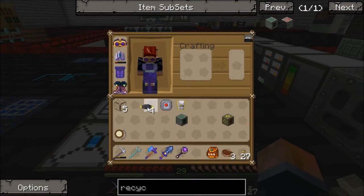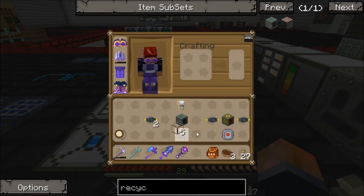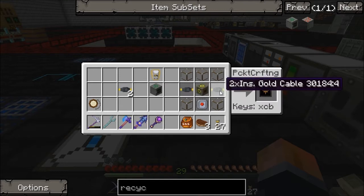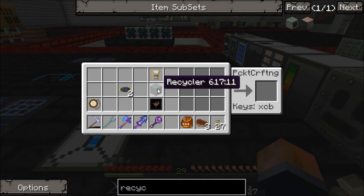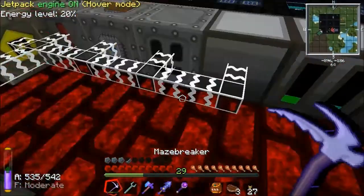To turn that into a transformer upgrade, I believe it's like that — yep, there you go. Circuit, two more gold insulated wires, some glass — gets you a transformer upgrade. So I'm not at medium voltage now, we can put that onto this line. Really bad place for it to be honest, but for now that's where it's going to go.